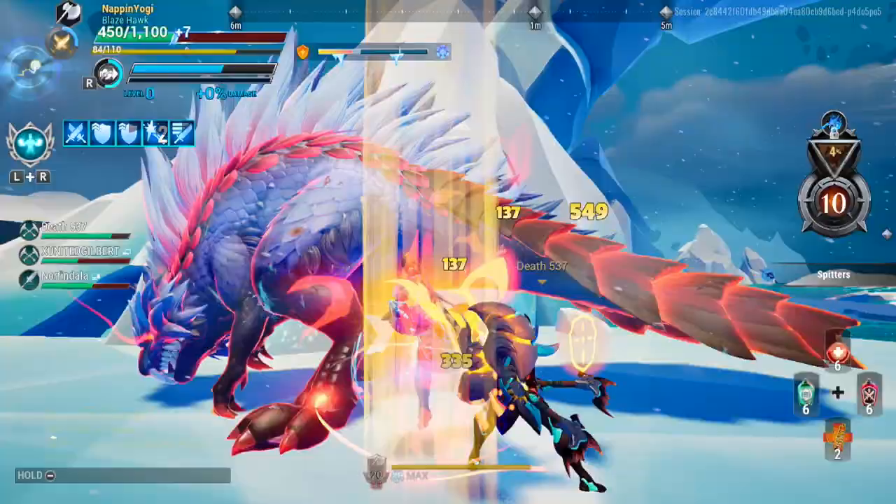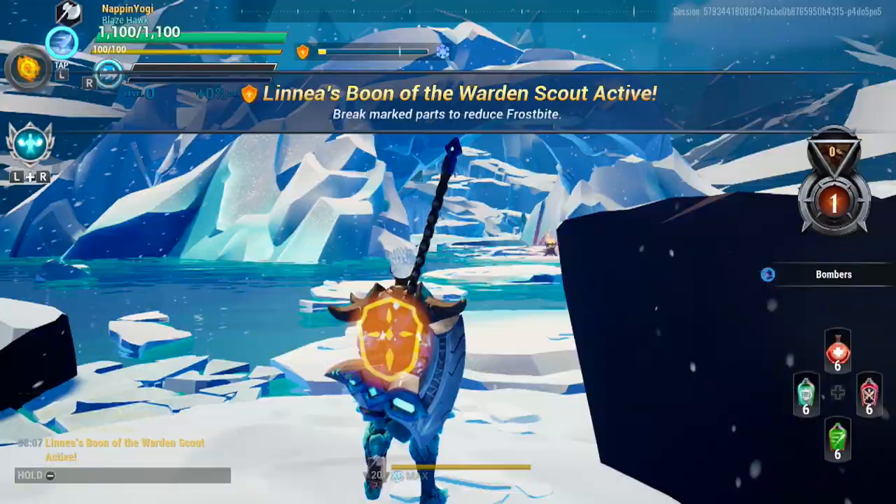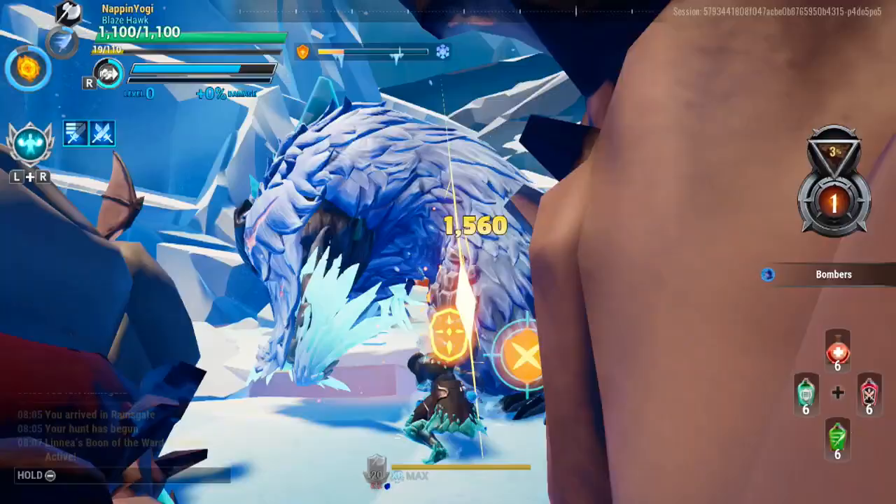The first one is the Boon of Warden Warrior: deal damage when glowing orange to reduce frostbite. The second one is the Boon of the Warden Scout: break marked behemoth parts to reduce frostbite.